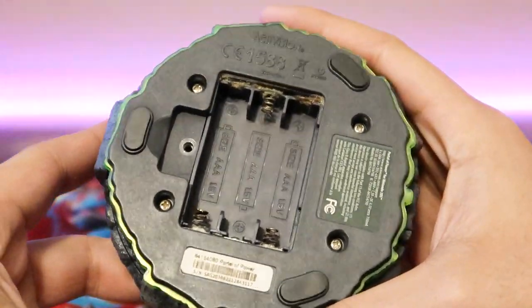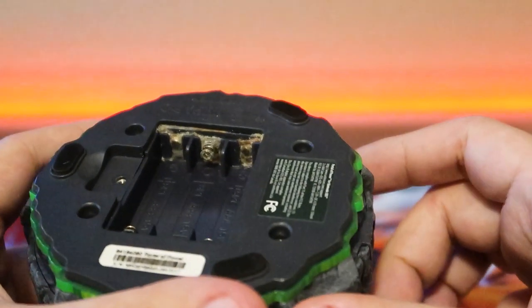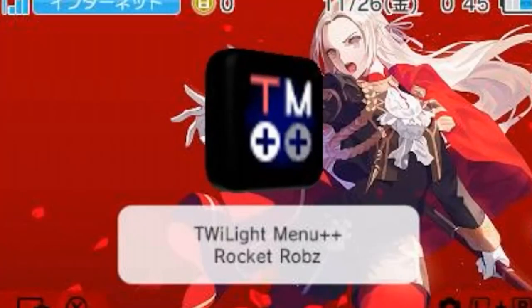I bought the more expensive starter pack because I wanted that Punch Pop Fizz. I didn't care about getting a second portal since I needed one anyway — I forgot to take out the batteries in my old one. Guys, please make sure you take the batteries out of your portals when you're not using them.